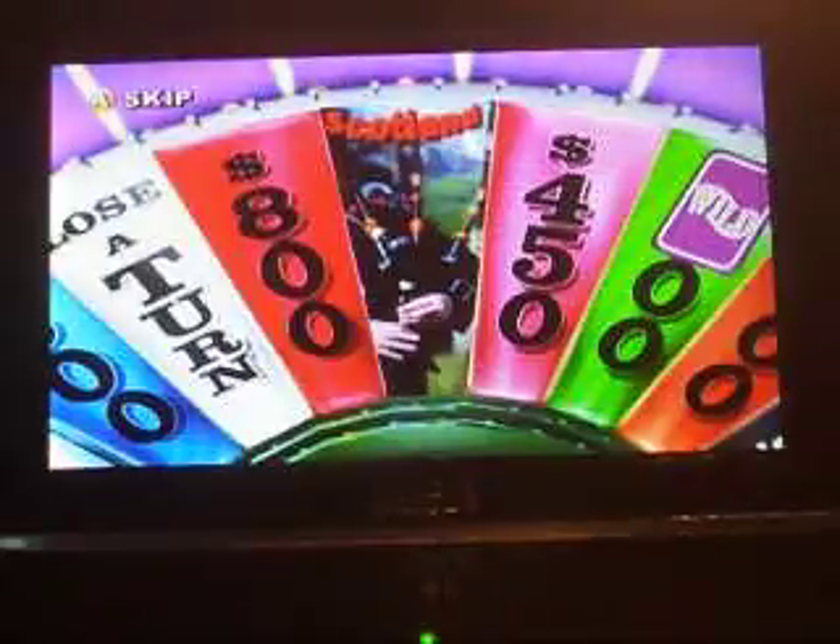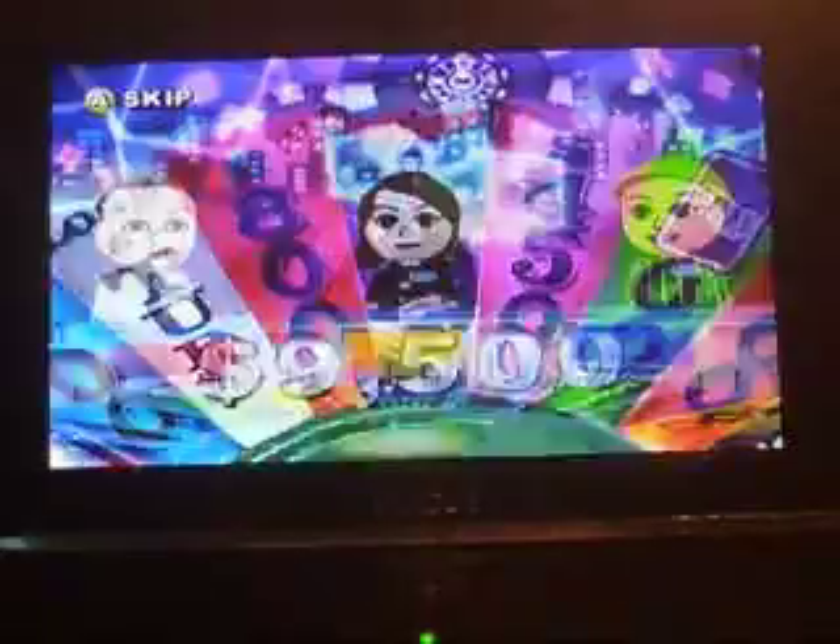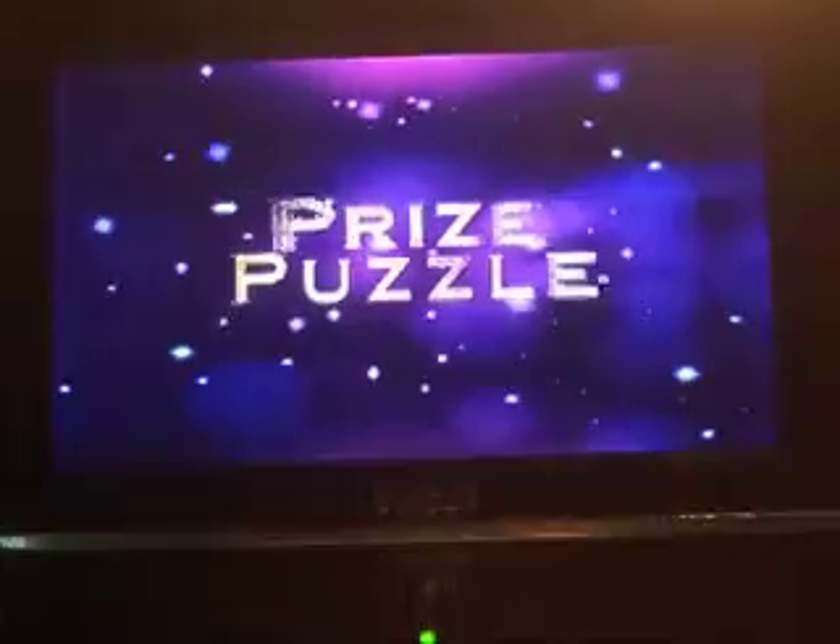Welcome to tonight's jackpot round. To win the jackpot, you must land on the jackpot wedge, guess a letter in the puzzle, and then solve it. Here's tonight's featured prize: discover the allure of historic Scotland — tour ancient castles and striking ruins, or relax on the tranquil waters of Loch Ness. $9,500. Living things is the category. Prize puzzle — a lot at stake here. There's the puzzle, and here goes player two.